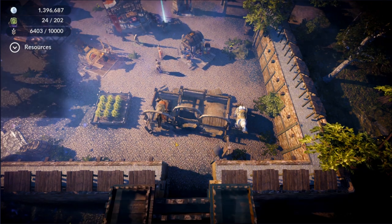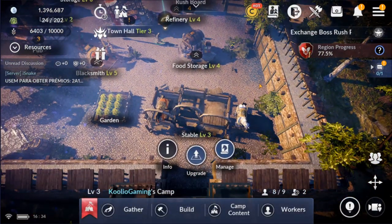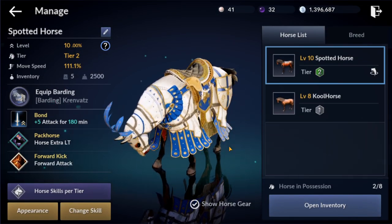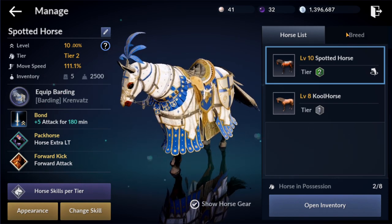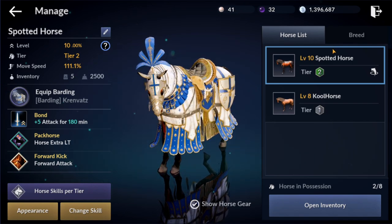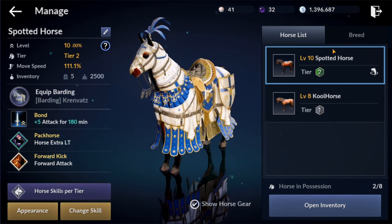The higher up you upgrade your stable, the more horses you can actually have stored. This is really important - something I kind of neglected and I'm catching up on right now. Go through and capture as many horses as you can, riding those horses and switching in and out, leveling them up to level 10. Because in order to breed your horse, you have to take two horses of the same tier and they both have to be at level 10.